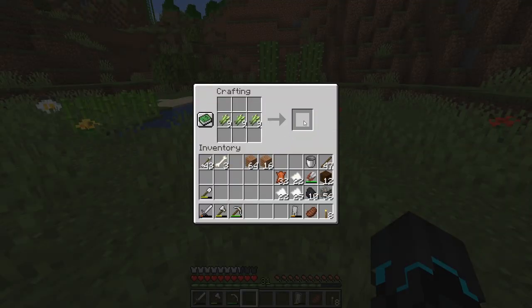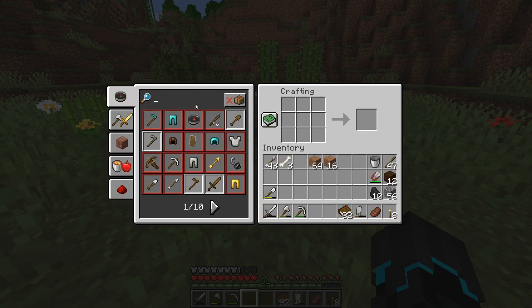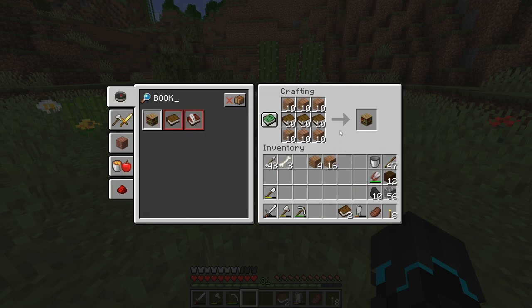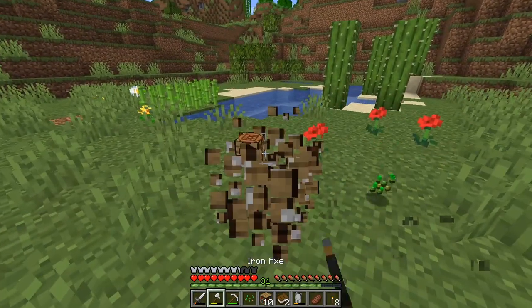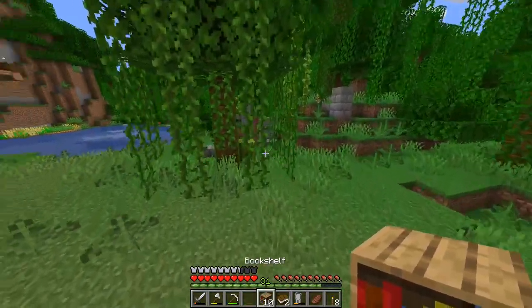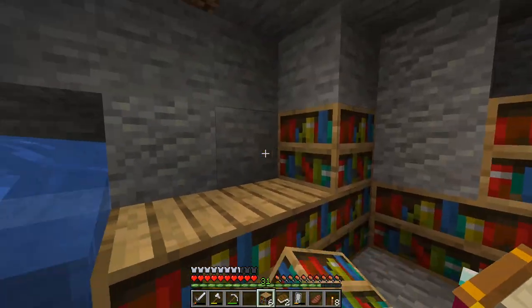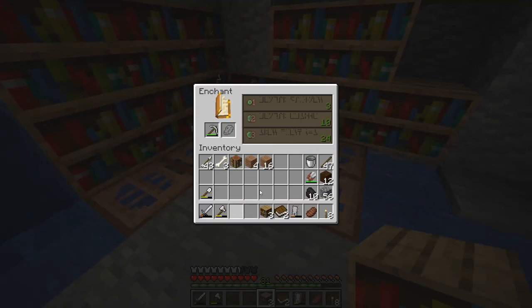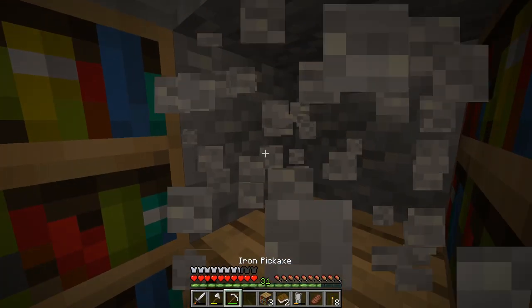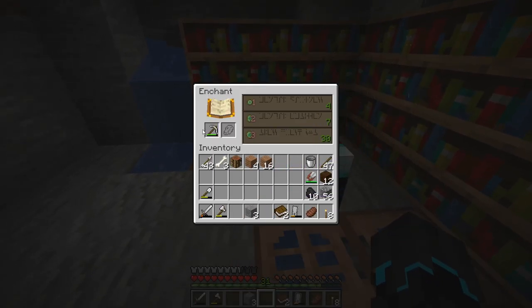This should be enough paper. Make all the books, then bookshelves — hopefully I have enough planks. Wait, I actually have enough! So we have 10, we have five down here — let's check in: 22... add another one over here — that's 24. I'm going to have to rearrange these, then place them like so. Level 30 — yes! I just really hope that I have lapis lazuli, and then we can enchant the diamond pickaxe. Yes, I definitely have lapis lazuli — perfect.